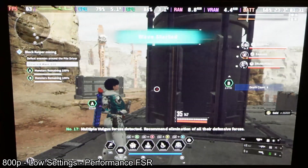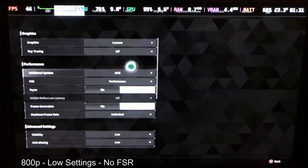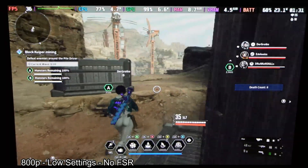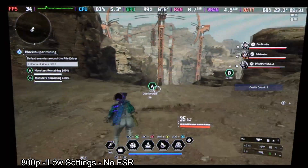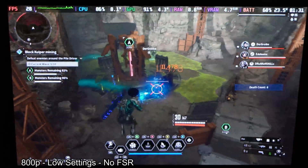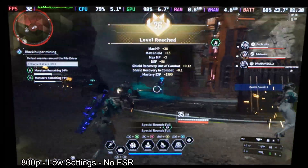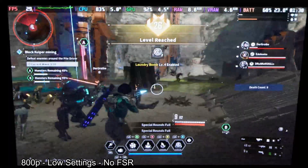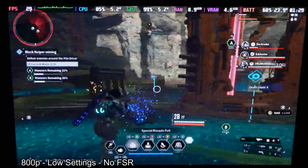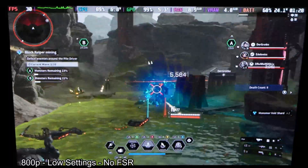So that was low settings with FSR on performance. We are now going to disable FSR to see what performance we can expect in a native scenario. This is rendering the game at 800p, which is the Steam Deck resolution, and we are obviously losing FPS — around 10, which is like 20%. Honestly, the quality difference is not that noticeable; FSR is just very good technology.